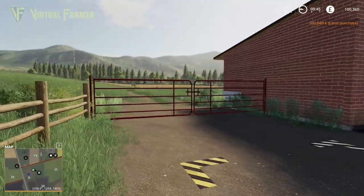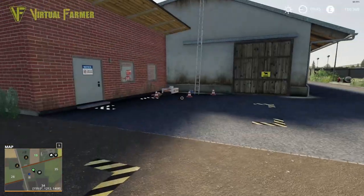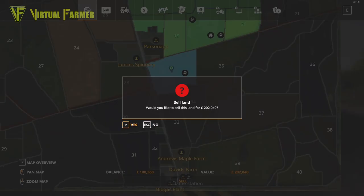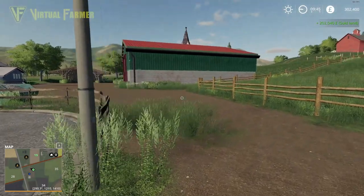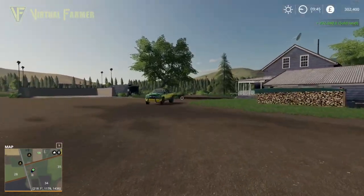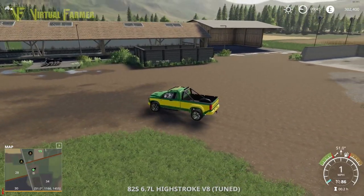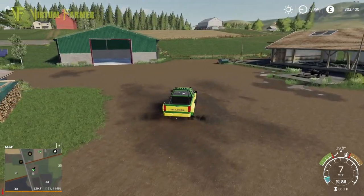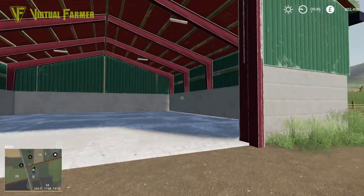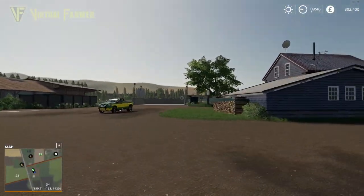Yes! And there it is - the cow farm assigned to our farm. More and more maps are doing this and it's absolutely brilliant. It's one of the things I love - you buy the farm, you buy the animal area with it. And similarly if we sell the farm, it disappears. I love that - it makes it really easy for multiplayer as well, because if you have multiple farms and a player buys an area, they buy those animals with that land.